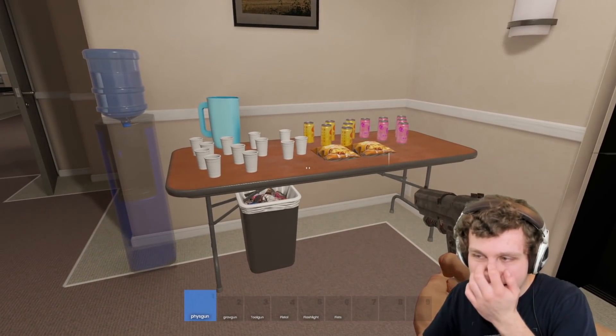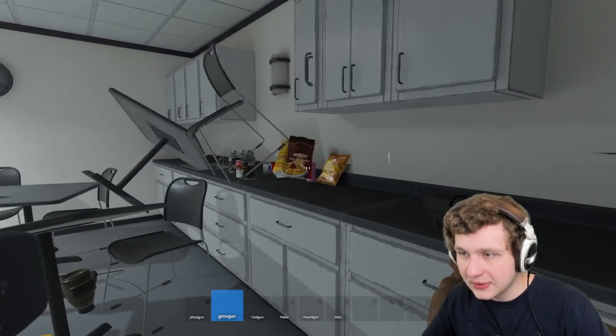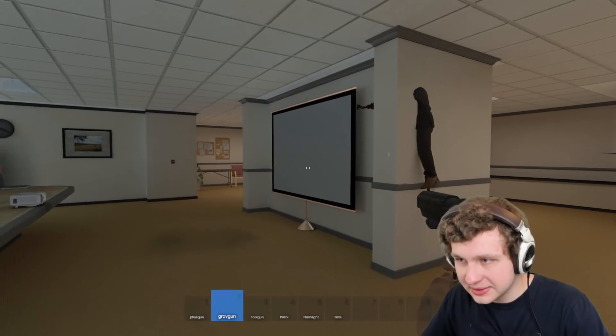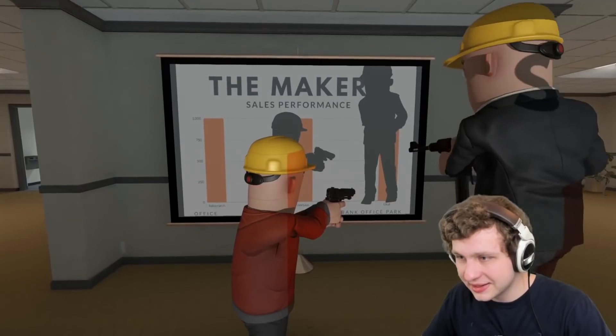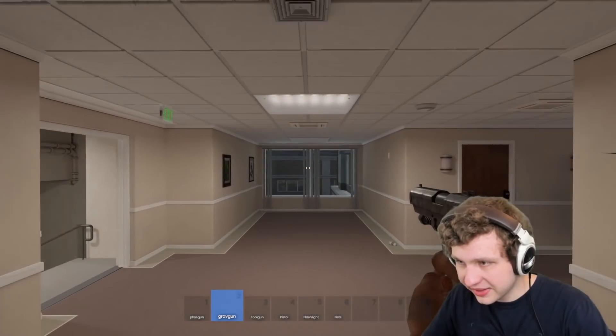It's full of interactable physics props too. Let's go to the kitchen — wow, this is wild. Here is the projector room, this is so interesting. They have a movie here — you cast a shadow on it! It's actually a projected texture. Oh, there's a picture of the map's development.